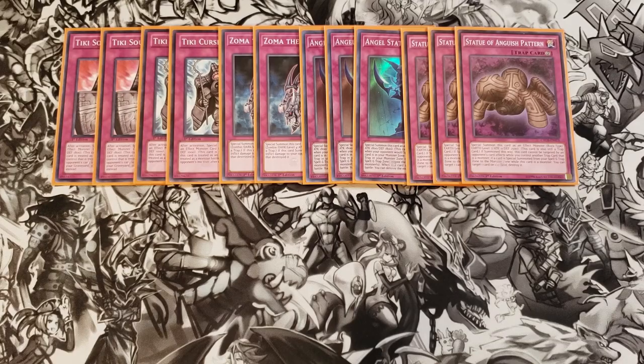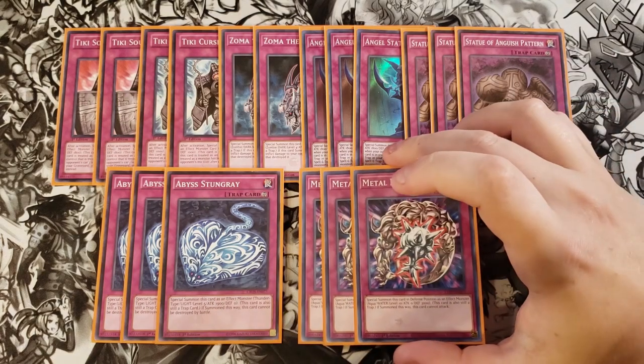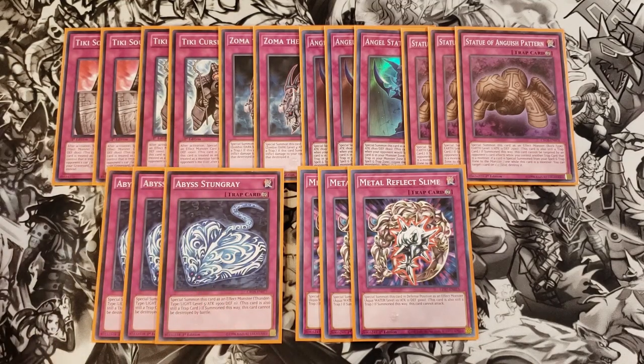We then play three copies of Abyss Stingray. Abyss Stingray is a good defensive card because it cannot be destroyed by battle. It special summons itself as a 1,900 attack, zero defense monster, and comes in very handy to protect you while you're trying to get to your Mystical Beast of Circuit. We then play three copies of Metal Reflect Slime, which is arguably one of the best cards in the entire deck. It's not just what it does itself — it lets you summon your Egyptian God Slime to your side of the field by sending it to the graveyard, giving you that really powerful boss monster.